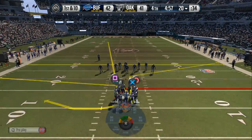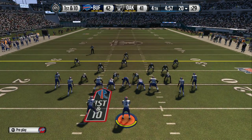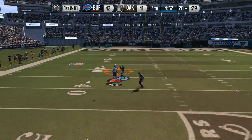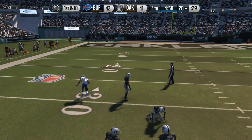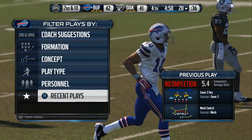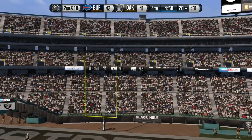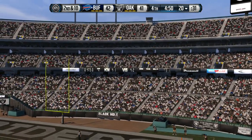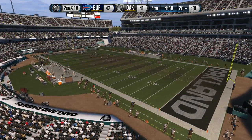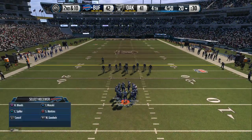They come to the line and it's first down. Carr looking long — could have been intercepted. You know, the coaches don't care about that phrase 'they're playing defense because they can't catch' — when you get an opportunity they want you to make the catch. Second down here.